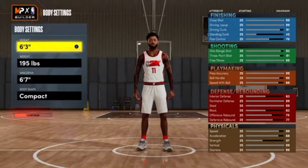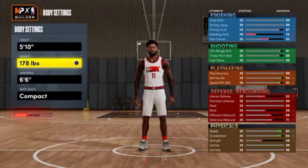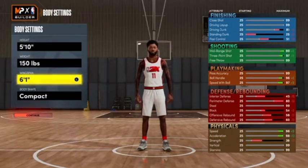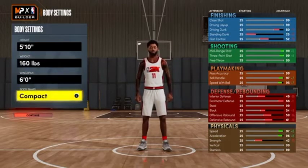The height that we're going to go with — everybody knows it — the meta point guard build right now is at 5'10". That's the meta, that's what the elite point guards are using. The weight, you want to bring it all the way down to 160. Your wingspan, you want to take that down to 6'0" — because I want that 99.3 ball handle. Trae's body shape I went with compact.